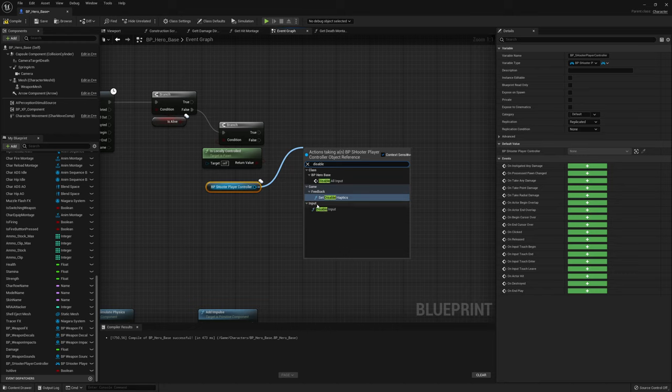With the physics asset in place, let's test the ragdoll again. There we go - we're going down and actually going into ragdoll. The camera transition is working as well. Now let's set up the player died menu so we can choose to return to the main menu or respawn.